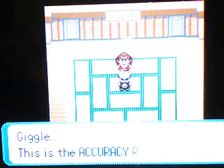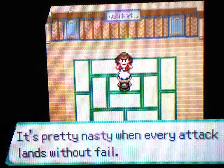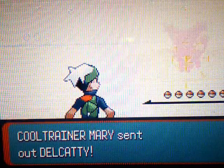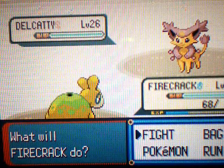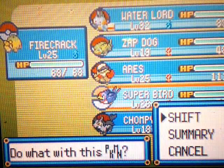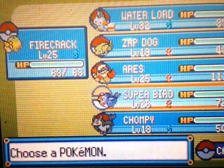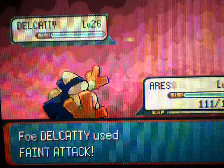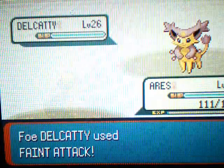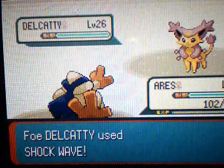The gym puzzle is pretty simple — you just go through every single door. This is the accuracy room. The point of these rooms is that at the beginning of each battle, trainers use an X item corresponding to the room: accuracy room uses X Accuracy, attack room uses X Attack, defense room uses X Defend. This is a Normal-type gym and the only super effective type is Fighting, so Eris is going to come into action.